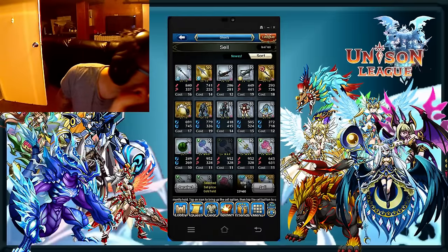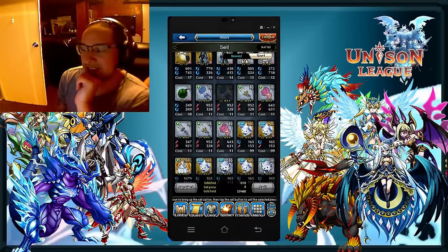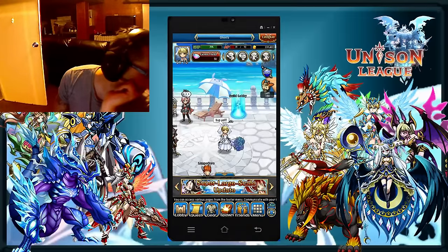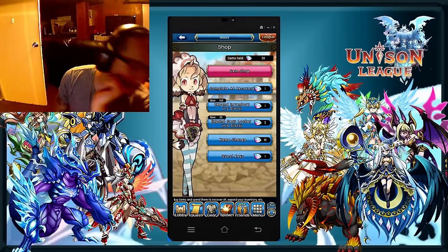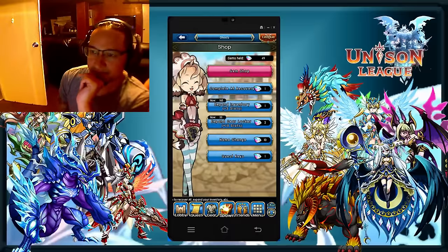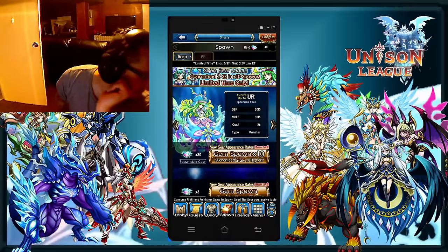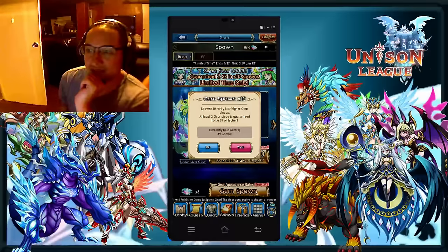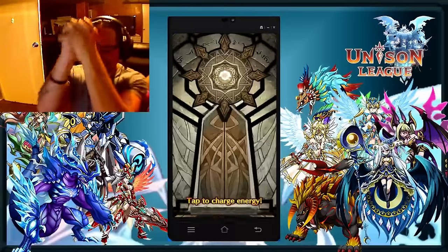Alright, she needs to sell some stuff. Did you sell enough or no? You can expand it — yeah, just do it a couple of times if you want. I now have a lot more slots. Okay, so she's gonna do another roll — we need some orange, Jesus.